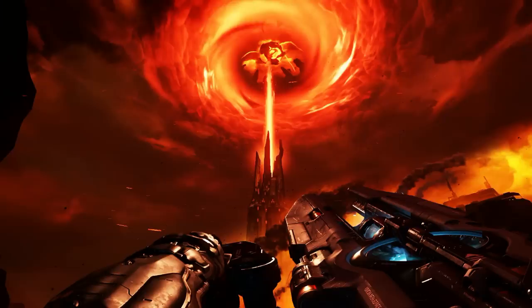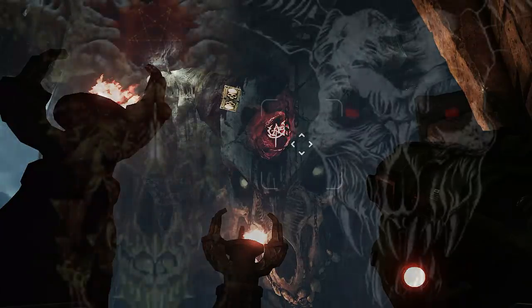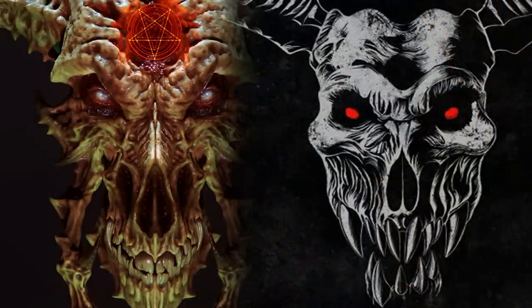This would later be known as the Well, which became the source of Argentanur energy for the UAC. This warrior who gave up Argentanur to Hell would then be known as the Betrayer. But when it was time to return his son to him, he was brought back in the form of the Icon of Sin — a weapon of infernal mass destruction — and with it, Hell conquered the land. The Betrayer was then repaid with suffering.